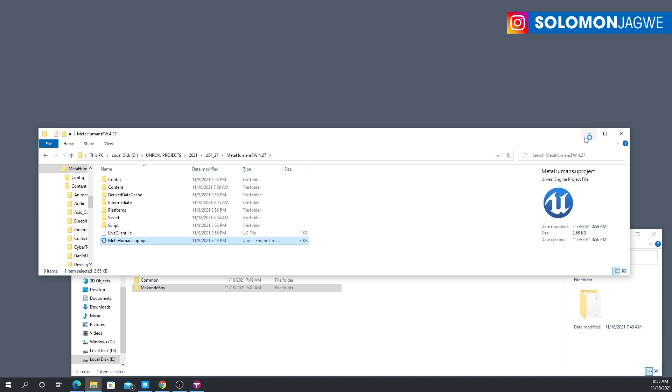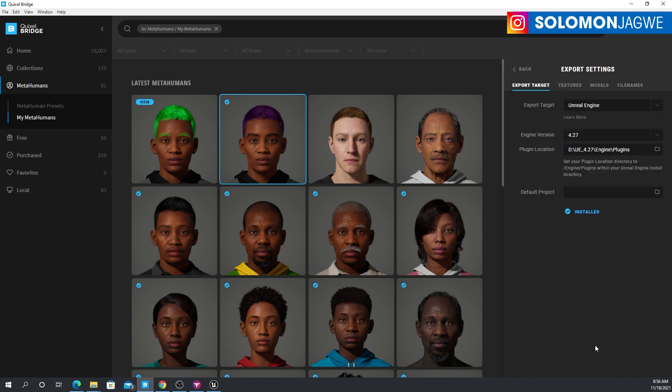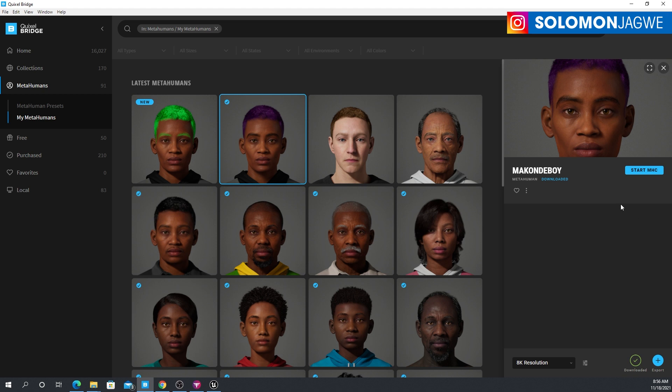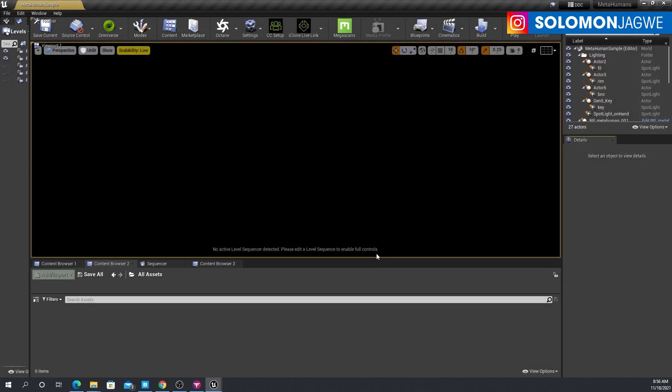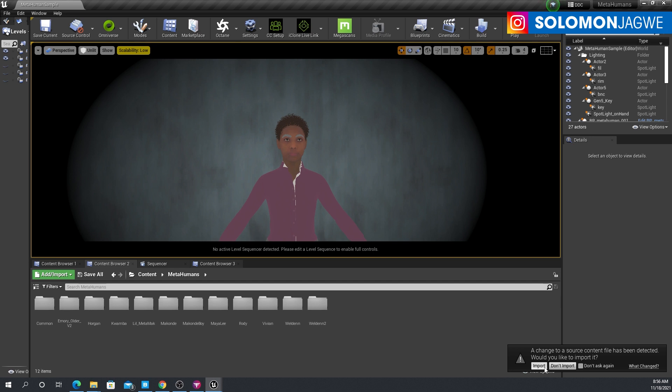Now I can browse up to the top level and start my project in Unreal Engine 4.27. While that's loading, I'm excited because now we're able to download these new MetaHumans. Of course, check the export settings — you can access those from Edit. That's how you're going to be able to send your characters from Quixel Bridge to Unreal Engine 4.27. I hope that was helpful.